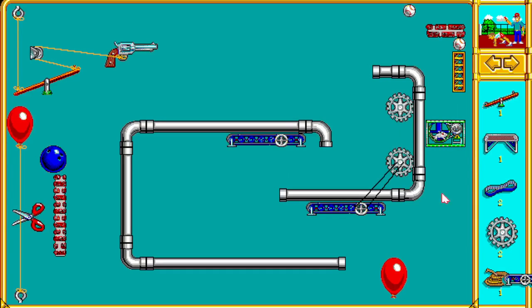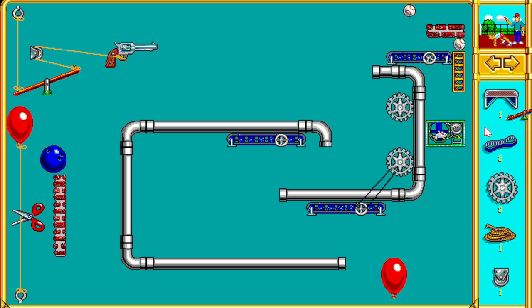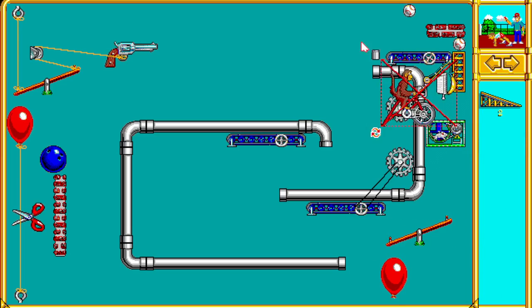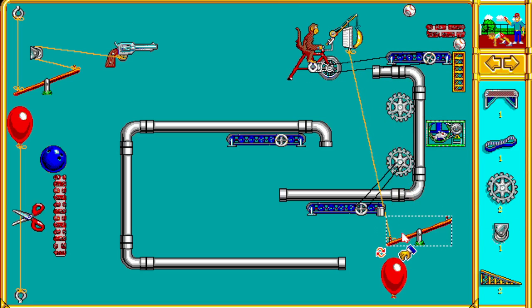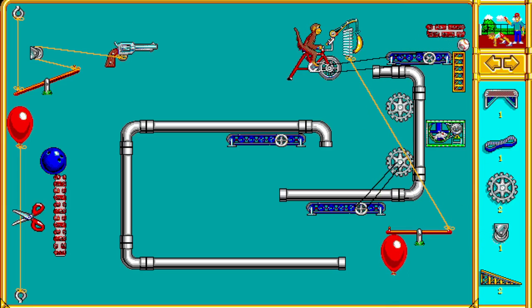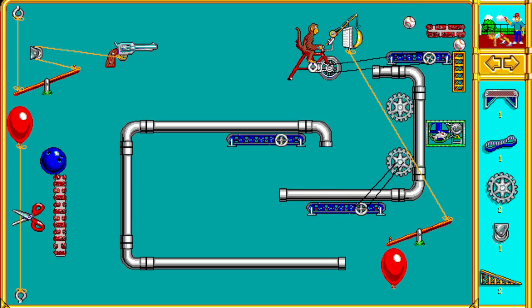All right, so puzzle 66, Knock It Off. I could not for the life of me figure out what to do with that balloon down there - I tried everything with those conveyors. But guess what? There's a really quick way to solve this puzzle, and it involves Kelly the monkey. You don't have to even shoot that revolver up there. You can just use that baseball and knock it into the other baseball, and that's the puzzle. You can do this one super fast, so I thought that was pretty clever.